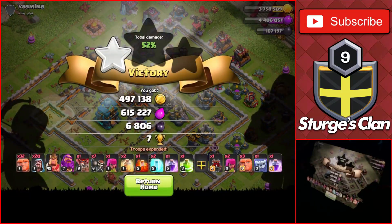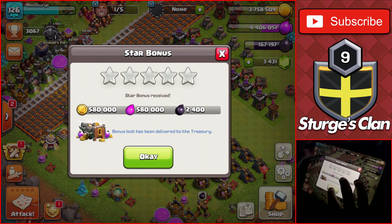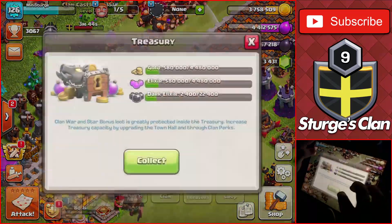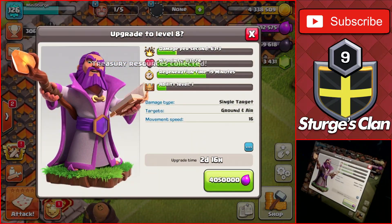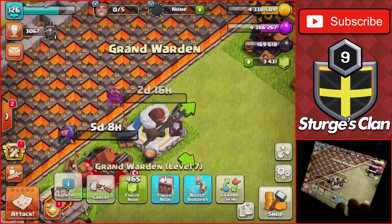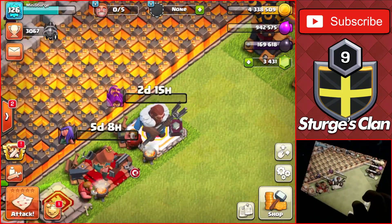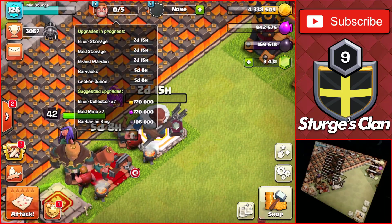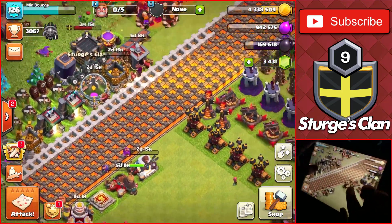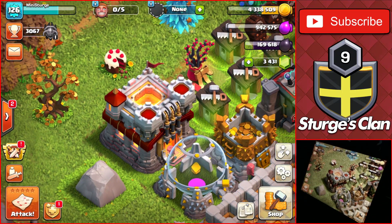We have enough elixir to upgrade the Warden now, plus we collect a star bonus. Upgrading the Warden up to level 8 for 4 million elixir and a two and a half day build time - the final upgrade of the day. We're also going to use five builder potions we had saved up, taking 50 hours off every building upgraded today. That's it for today's video - if you want to see more Town Hall 11 or Clash of Clans content, leave a like and subscribe. See you in the next one!